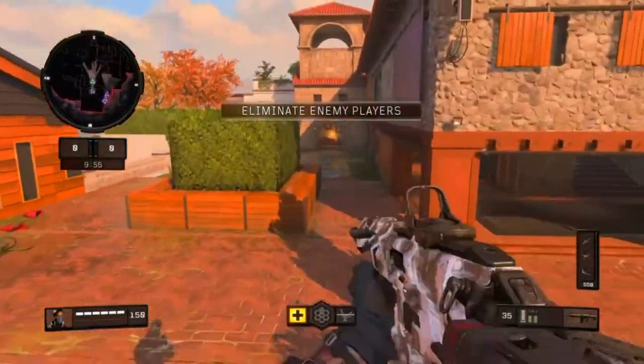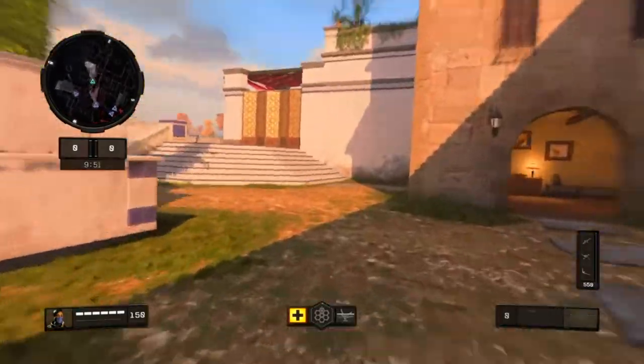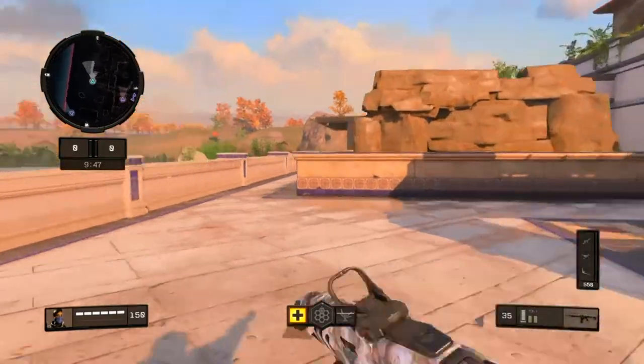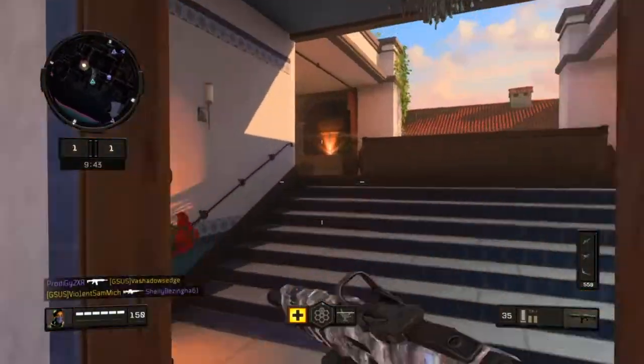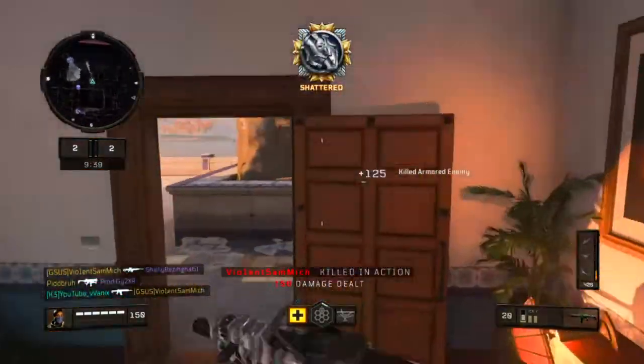Welcome everybody to episode number one of the Road to Dark Matter. Today we unlock the ICR-7 gold — arguably one of the most overused guns right now because of how early everyone gets it, but it's overused because it's really, really good.